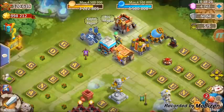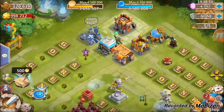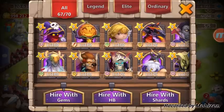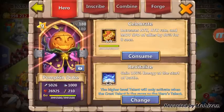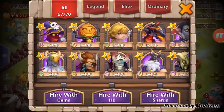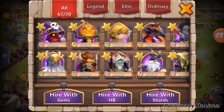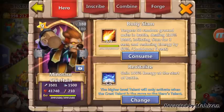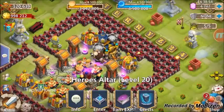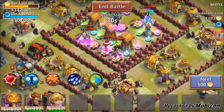Let me show you this. Pumpkin duke is maxed right there — you can see what he's got. Cupid is maxed right there, and I just showed you what my minotaur has. I am loving this minotaur — it is making raiding so quick.